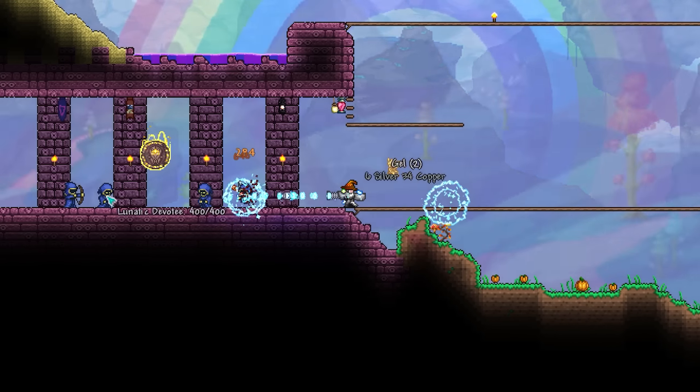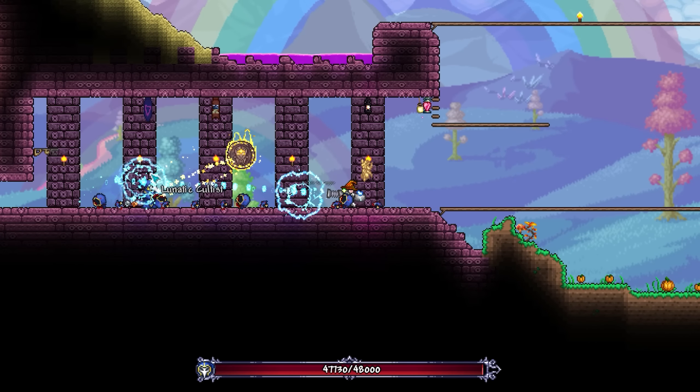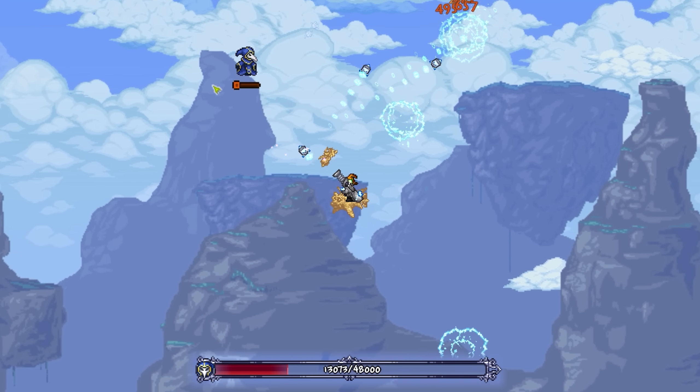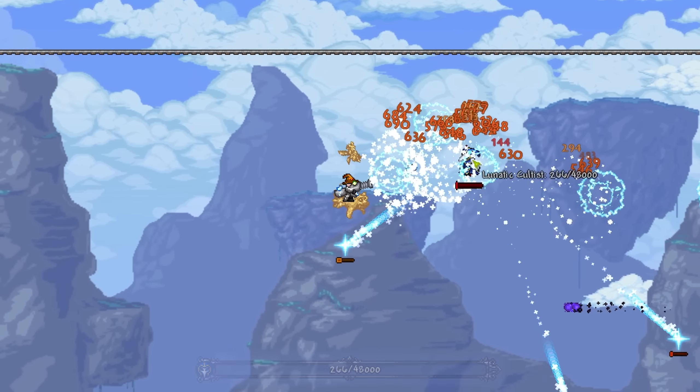What about bosses? Being post-Golem, we only really have the Lunatic Cultist to focus on, which I think it deals with very well. I find this would usually be a weakness for this weapon, as the projectiles stay in one place. But with the new auto-fire feature, this isn't a problem anymore and we can very easily track the Cultist's movement wherever it goes.